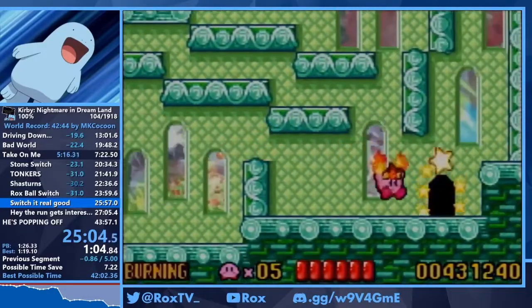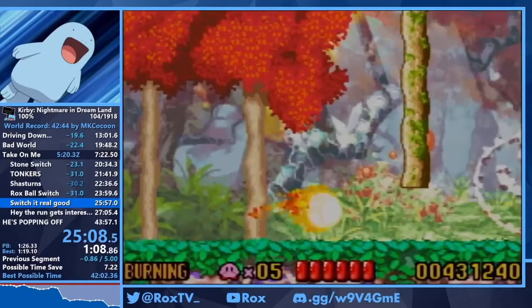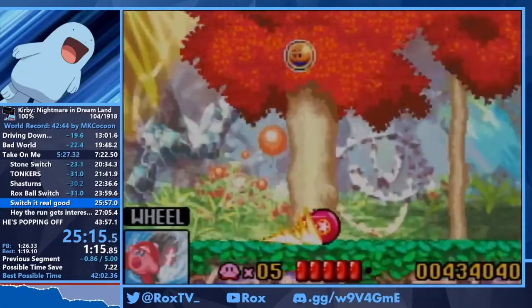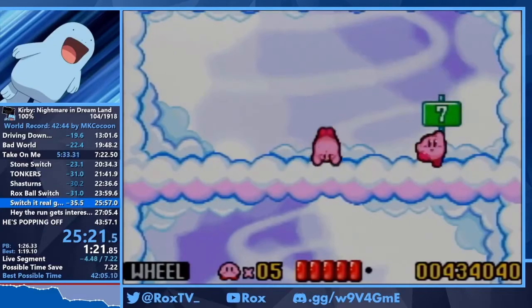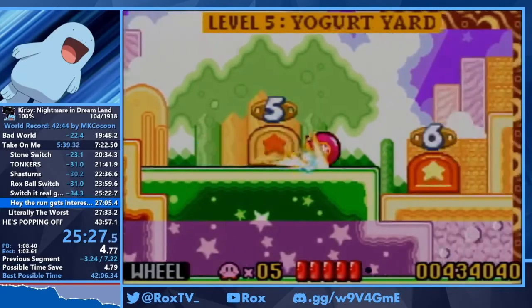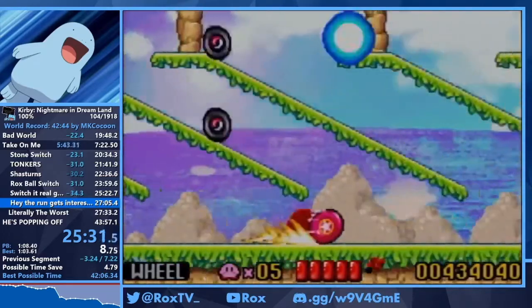Next up is a strat I also found — 5-5 wheel, basically. It's second in the mix — just like that you get wheel, and it saves like half a second. Getting that door is actually really tight — you only have a few frames to cancel and then hit up, so that's a lot of inputs in a very short amount of time. But yeah, 5-5 wheel stays on because you can wheel through the last section — you don't have to grab wheel here.